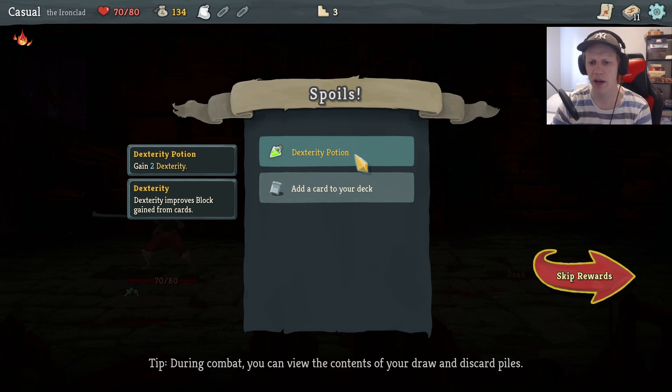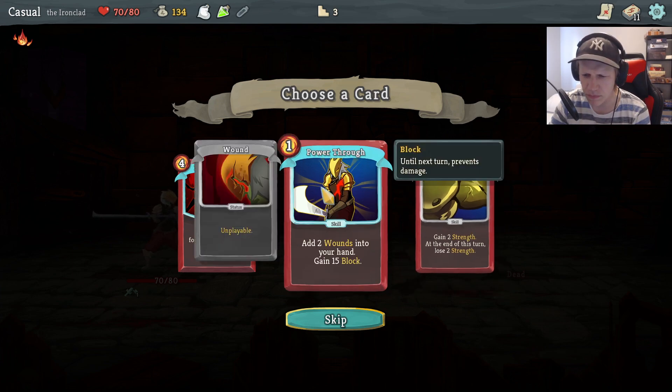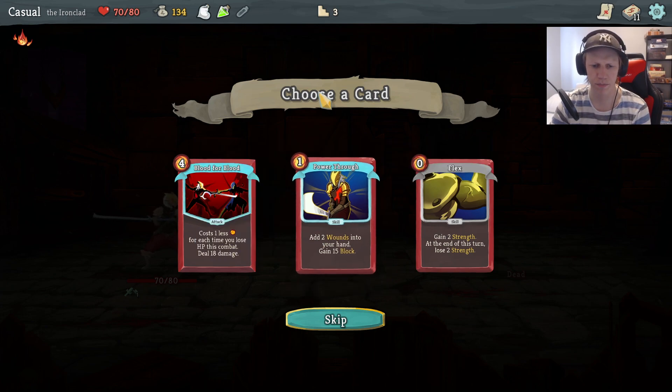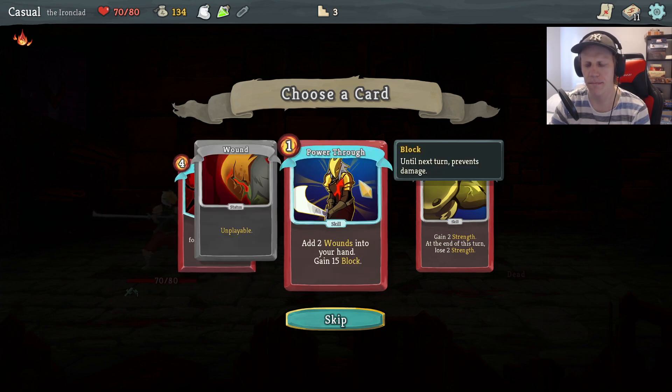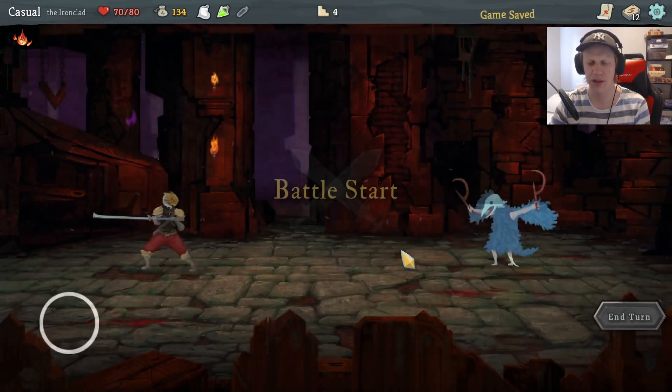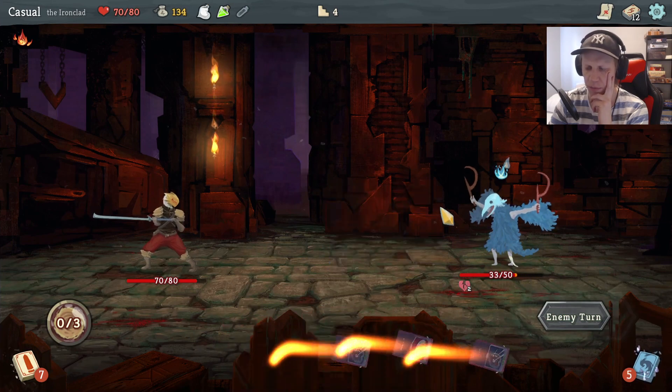Two dexterity — improves block gain from cards, that's pretty good. Gain two strength at end of turn, lose two strength — it's okay. Gain 15 block but you get some boons, so this is good if I go for a discard deck. If I do this I need card draw. Power Through gives more block — let's do it. Nice, this is a great start for me!